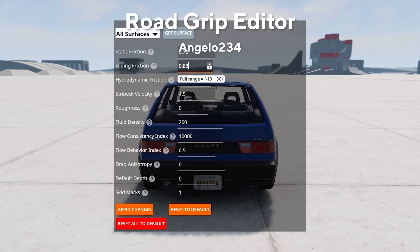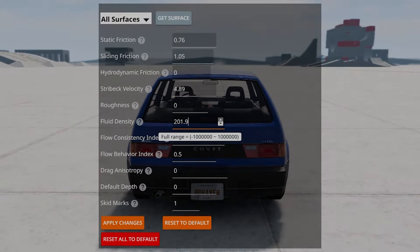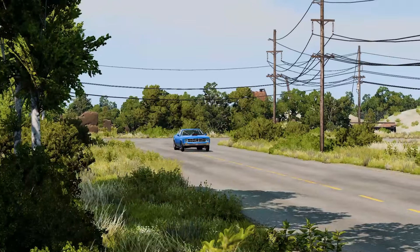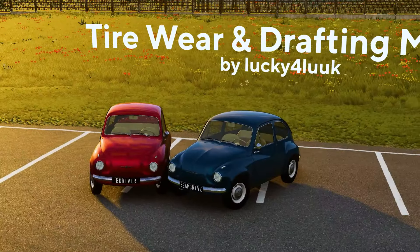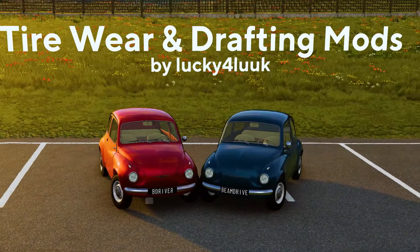This mod does exactly what's in its name — it allows you to edit the grip value of the road, so you can make it insanely slippery or, on the other hand, sticky like a drag strip. While the Road Grip Editor is great for playing around for a while, the tire wear and drafting mods by Lucky4Luke really modified the game physics to be even more realistic.